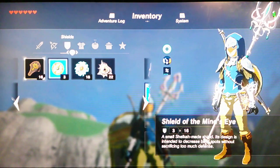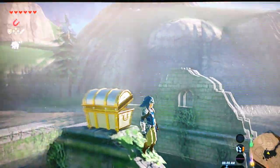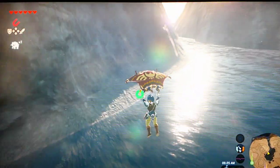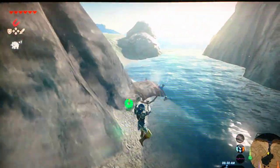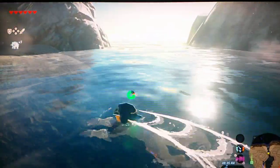Let me take off all my weapons and stuff — this is what it looks like. You obviously need the pants for it, which I do not have yet. I'm going to have to find a video on how to get those. I think you've got to battle something to get them. Let's try the spin attack — that's how you do it, pretty cool.